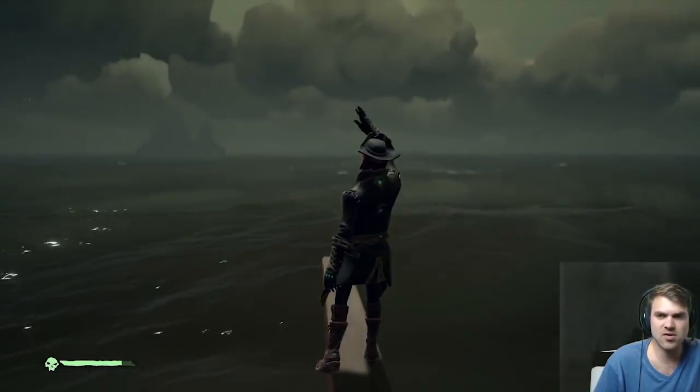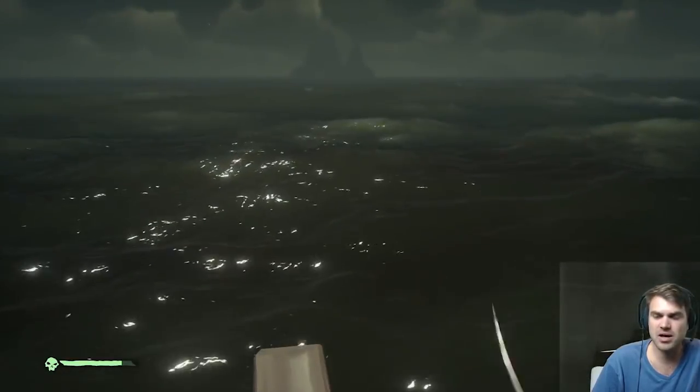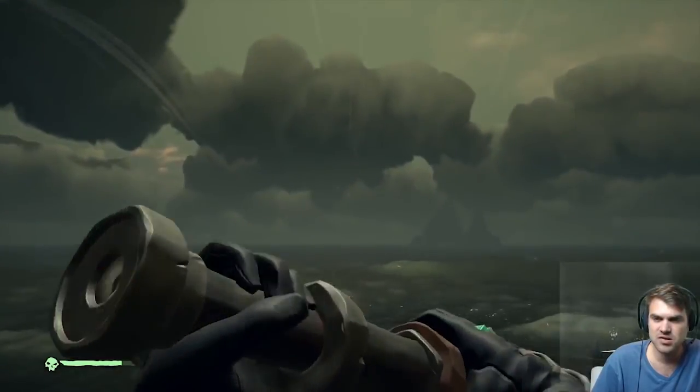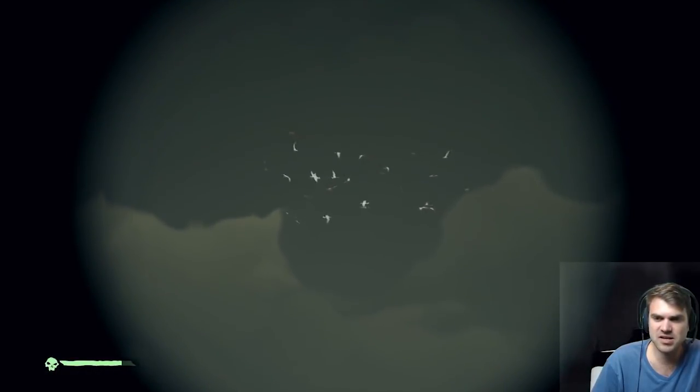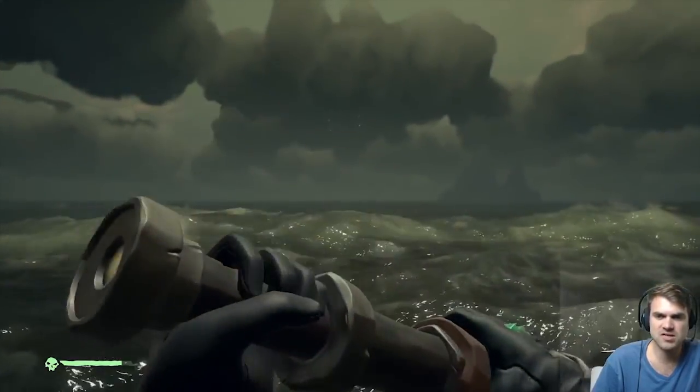And if you see some seagulls, like that right there, that's how you know that you're going to find either a set of barrels or you're going to find a sunken ship. So just look off in the distance and we will see what we see when we get there. Let's go check this out.